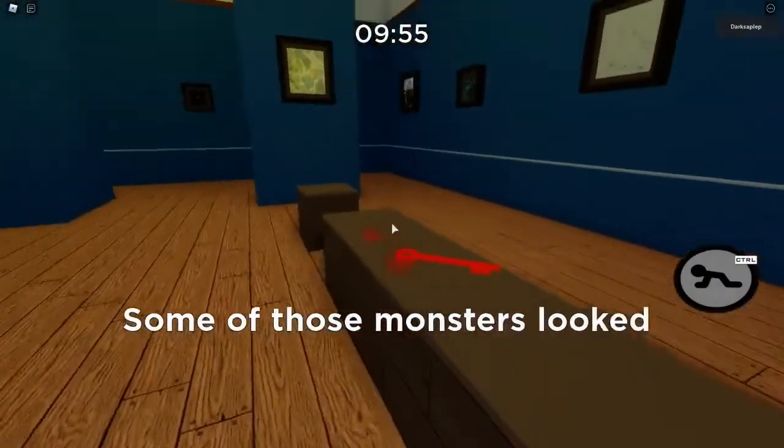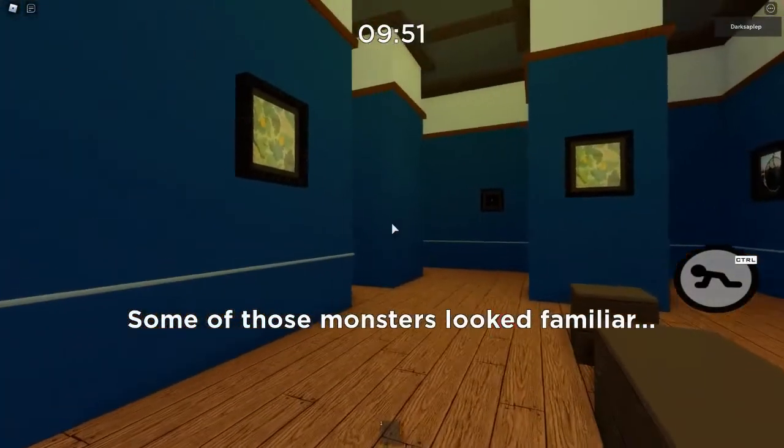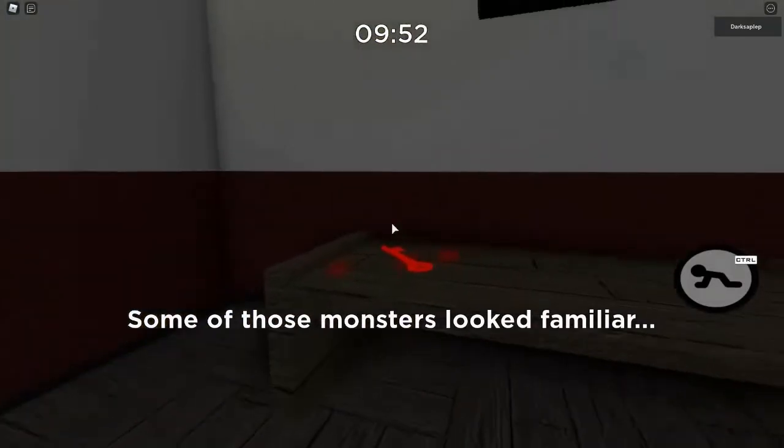We are starting off with the red keys. The first one is right here in the blue room, next to the spawn. The next red key is in the skeleton room on the other side, in the back on the bench.